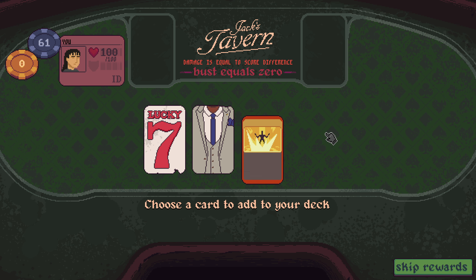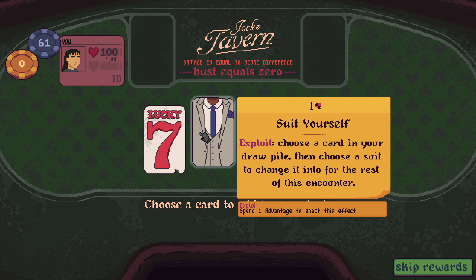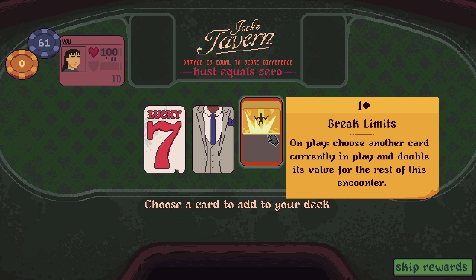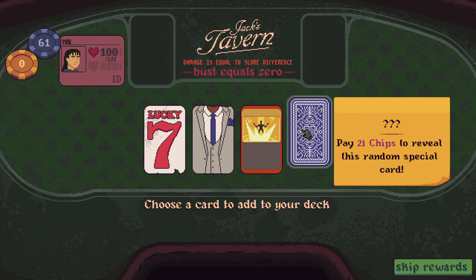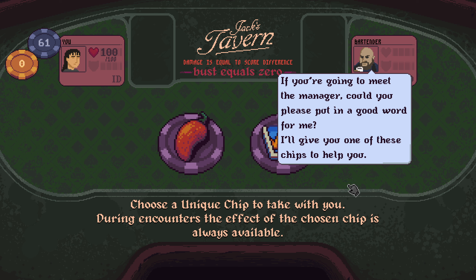Pick a card as a reward. Lucky Seven: on stand, if you have at least three cards with the value of seven in play, gain 77 chips. Suit Yourself Exploit: choose a card in your draw pile, then choose a suit to change it to for the rest of the encounter. Exploit: spend one advantage to use this. Break Limits: on play, choose another card currently in play with double its value. Give me Break Limits.